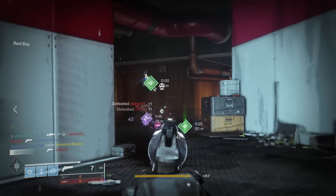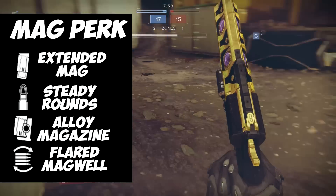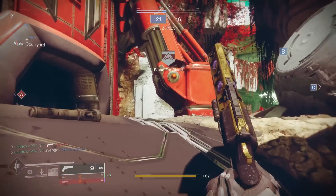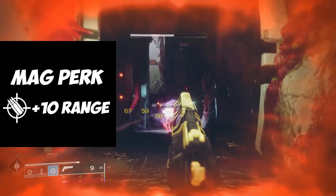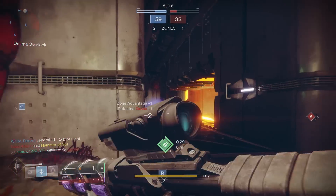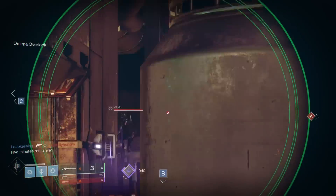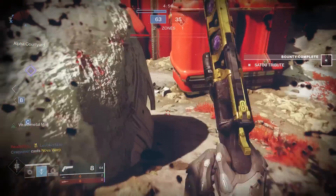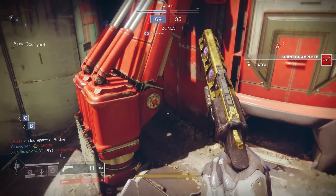Now let's move on to the magazine perk. The options are Accurized Rounds, Drop Mag, Appended Mag, Tactical Mag, Extended Mag, Steady Rounds, Alloy Magazine, and Flared Magwell. You probably already know what I'm going for — Accurized Rounds, giving us that +10 range. It's the only option in this slot that actually increases range; everything else just increases magazine size, reload speed, or stability. The stability one actually takes away range, which is a big problem. So Accurized Rounds is what you're looking for. If you don't get it, Drop Mag or Flared Magwell are acceptable alternatives.